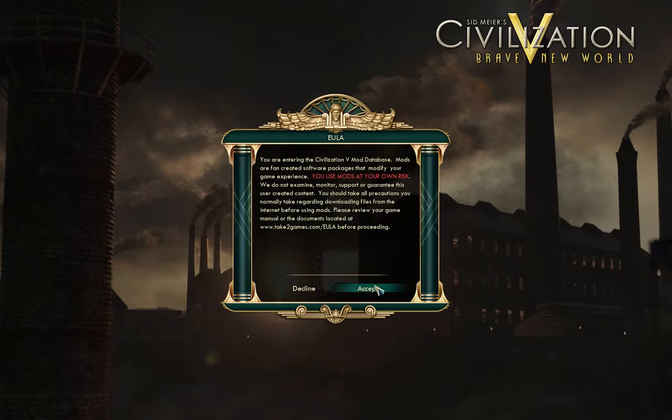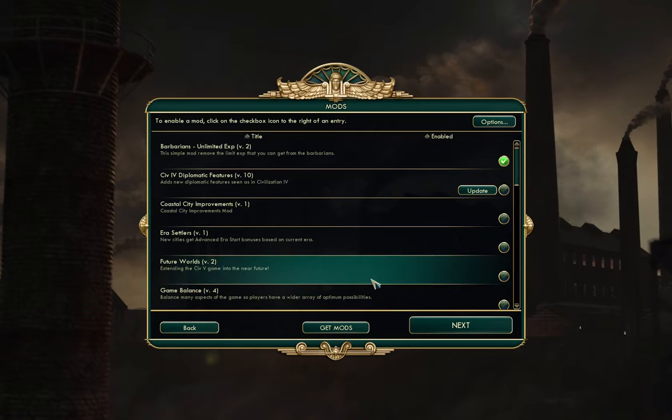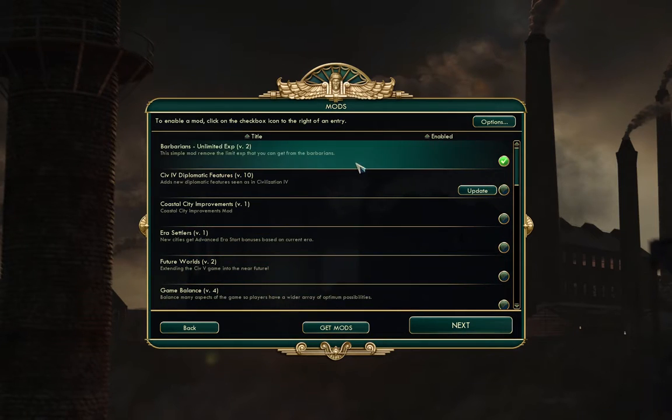I'm not playing with stock settings — I'm using a few mods. First off is one that eliminates the experience cap from fighting barbarians. This cap is intended to balance things so you can't get massively promoted units by farming barbarians, but I've found it doesn't seem to make much difference when you're just playing against the AIs.